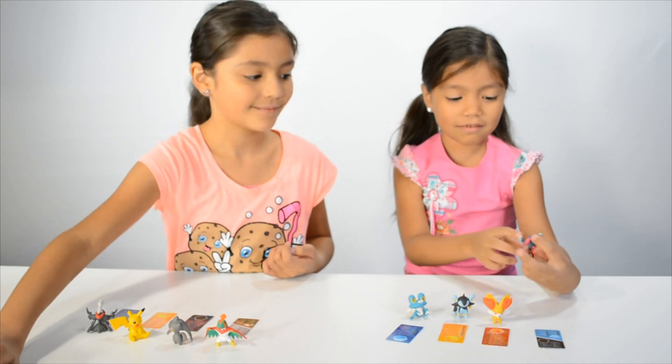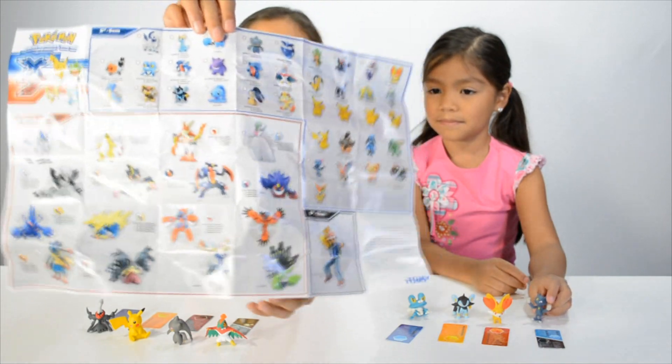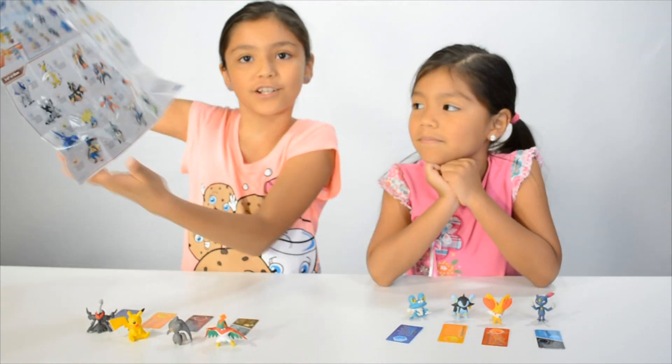Fennikin also looks like a cat-bunny thing, which I like. It also includes this Pokemon Gotta Catch 'Em All list, so it shows all the different Pokemon so you can collect all these figures.